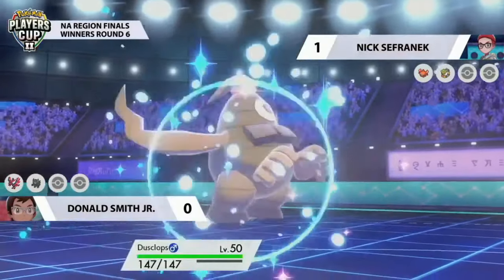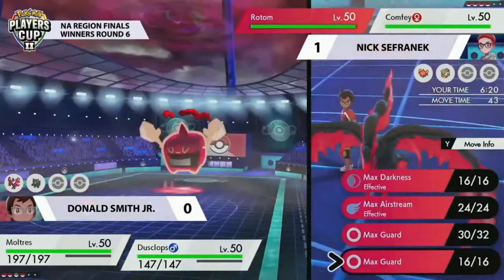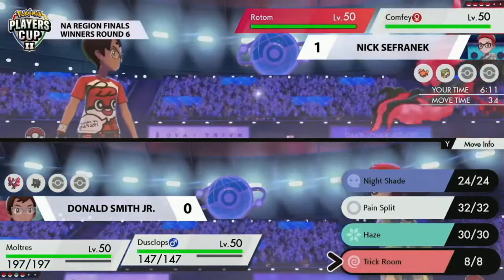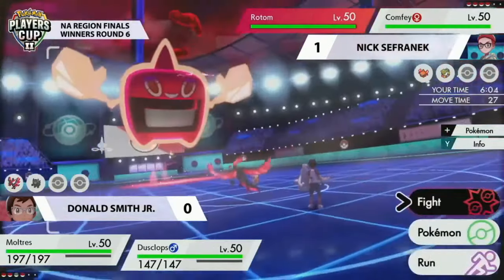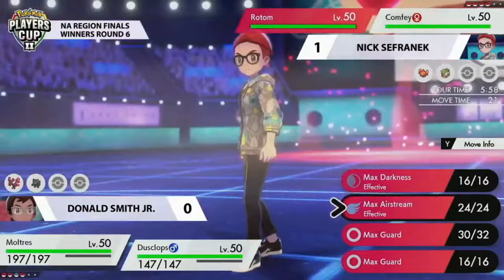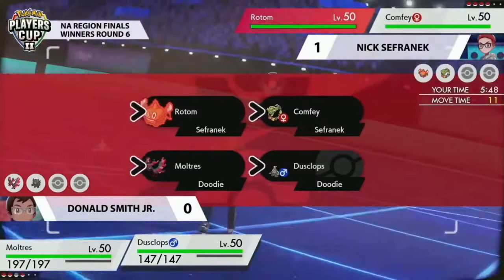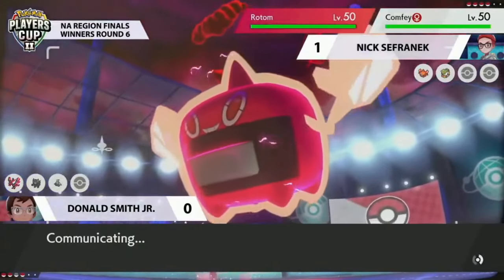With Trick Room up, Moltres — which was faster than Rotom — is now going to be in a very precarious position. It's going to be in an environment it doesn't prefer. Very risky play though, going for that additional Nasty Plot, now sitting at plus four. It probably has the ability to KO Rotom if it Dynamaxes here, but the question is whether it can survive a turn from Rotom. There are also complicated Trick Room mind games — do you bring in Dusclops to reverse Trick Room, or does Comfey set it again to reverse your reversal? Very complicated.